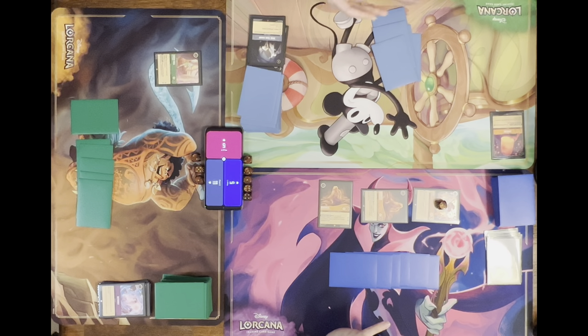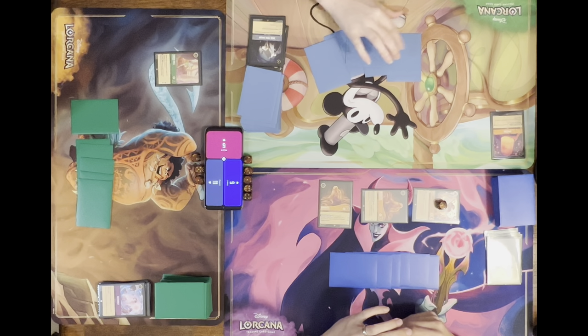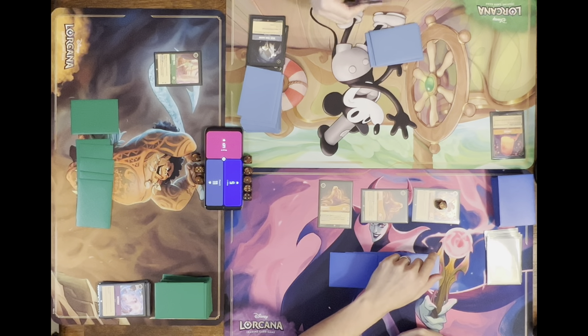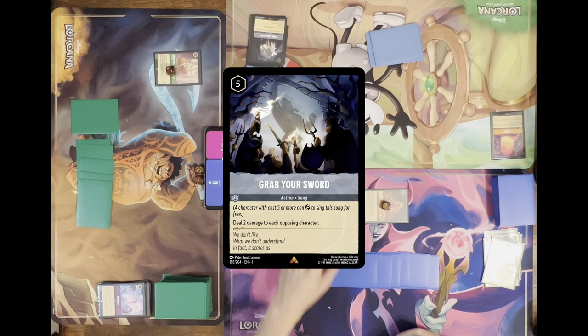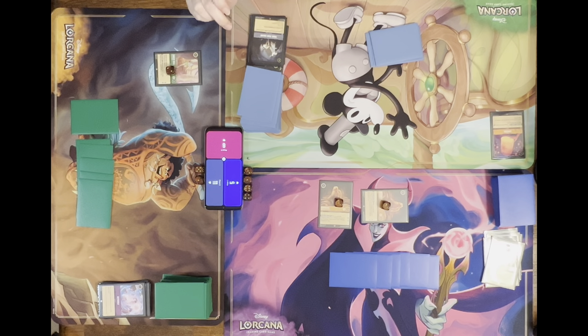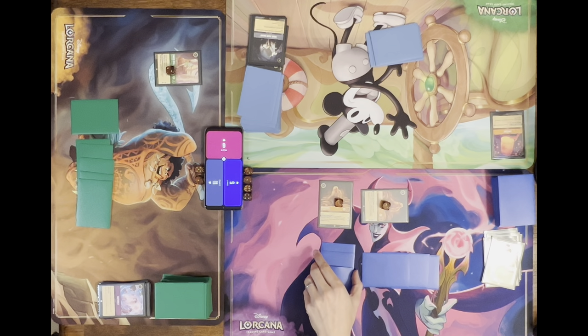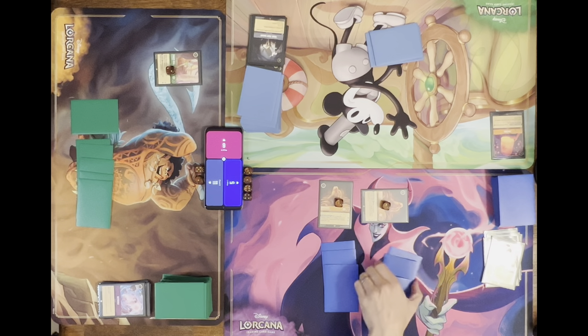Too many uninkables — my whole hand is uninkable. I'll have to relook at my deck. What are my chances I draw something useful? Five for Grab Your Sword — two and two. Did you accidentally change the lore counter? I thought I saw it move. I may have touched it when I grabbed the dice. I'm assuming six is right.